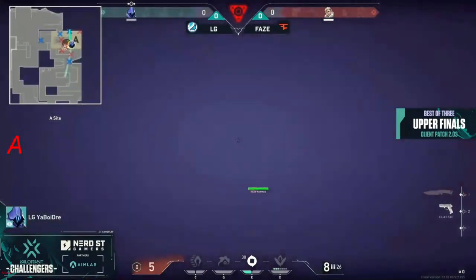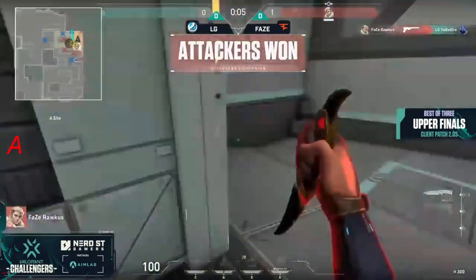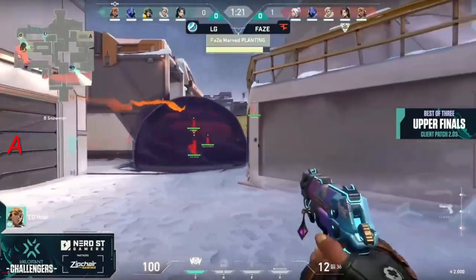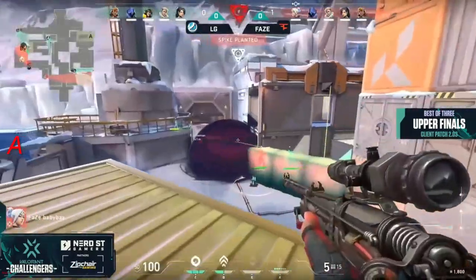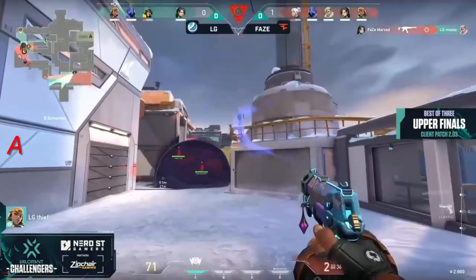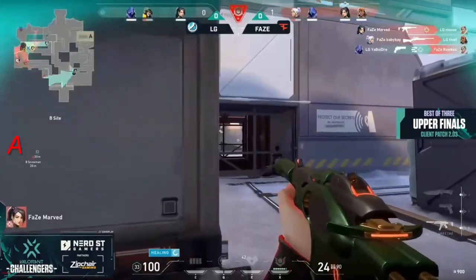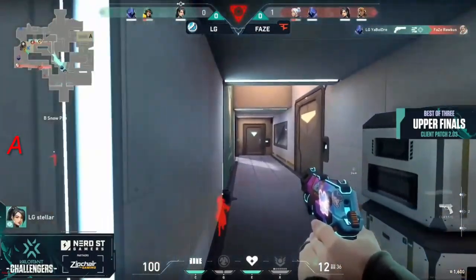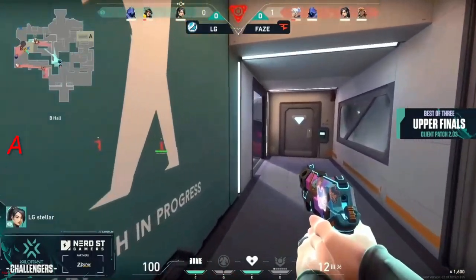He is there — it screams five HP, escapes! Your boy dre, there's the paranoia — five HP, that's all he has, but he has to defuse the spike. And look who it is: raucous. The spike being planted, the wall is up at a little bit of an angle. Marved is going in quite deep, finds moose and baby bay with the Marshall. Boy dre does trade things out, but that was the player holding off the flank from the back.